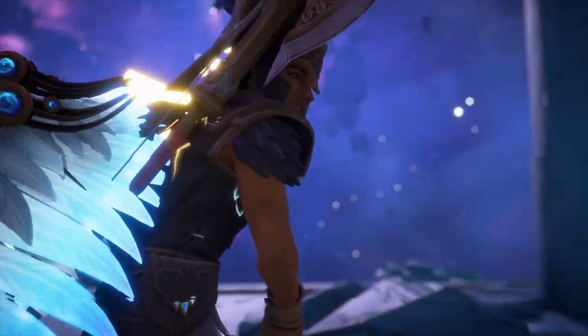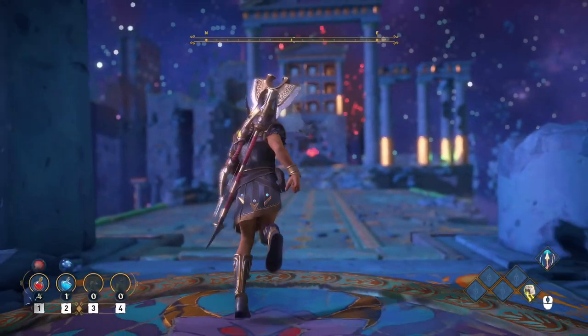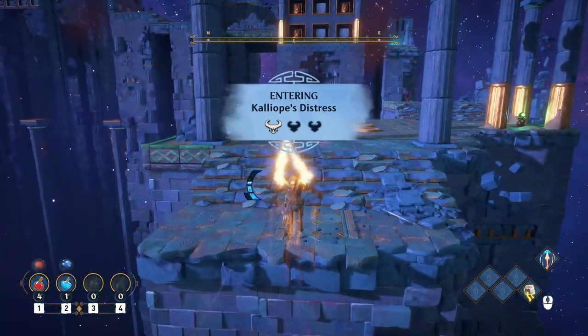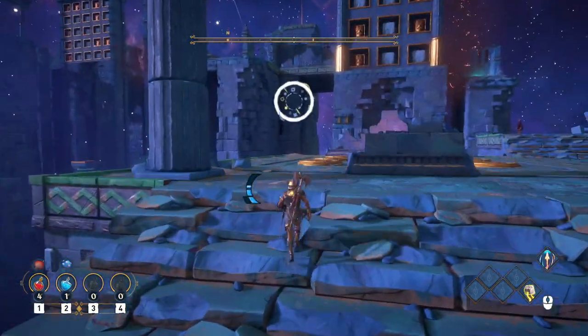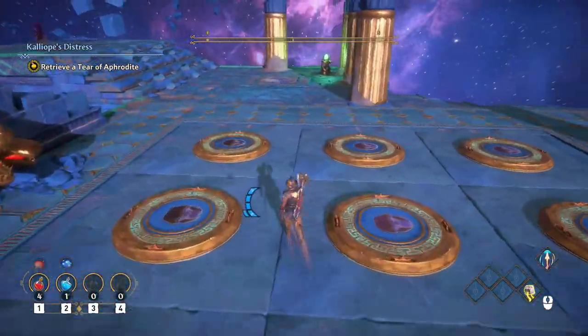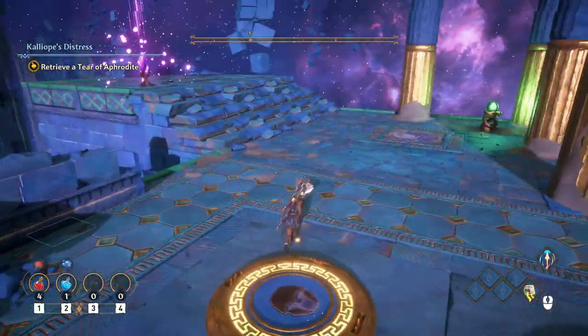This Tartarus Vault is all about memory puzzles and they give you the answers to the puzzle. You just have to make sure you hit the right blocks in the right order. Luckily it's usually just go forward — these two go over to the side, hit this one and the one up front, and that's this puzzle.